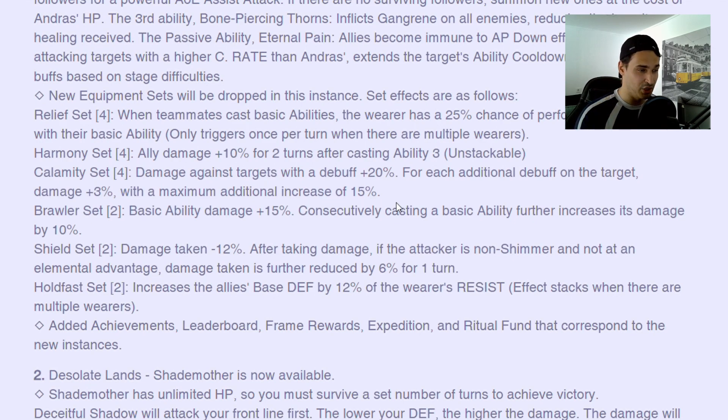Thunder now gives 80% crit damage on bosses. I doubt the 35% from Calamity will be more than 80%. I don't understand — Lilith shot themselves in the foot because they wanted to make Fafnir a little bit more farmable, but the new dungeon is not going to be farmable at all except for some units. The Harmony set gives ally damage plus 10% after casting ability three. This might be good — and it's stackable, so this might be very good.